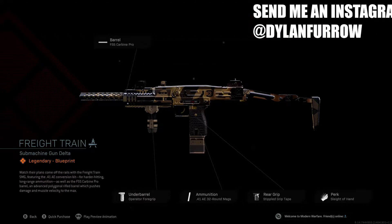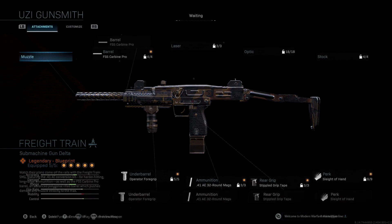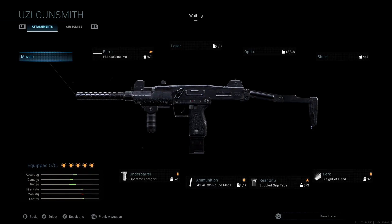This is one of the newer blueprints that actually has all the new attachments that just came out for the Uzi. If you guys take a look at the stats that come with the original blueprint, you'll see that they're not all that bad — we get really good accuracy and range, a decent damage boost, a very small fire rate and control boost, but we end up losing a little bit of mobility, which isn't that amazing for an SMG.